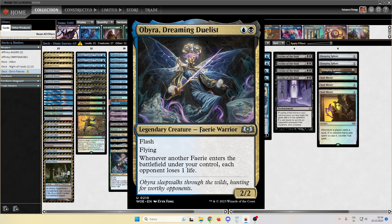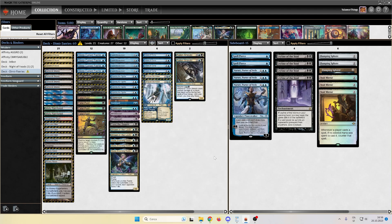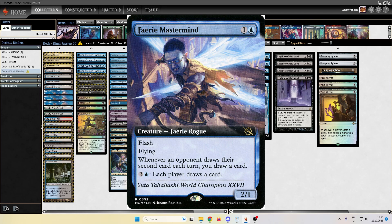Obaira is, of course, legendary, so we don't want too many copies of her at the same time. Also, given the high presence of Beanstalk decks, I included a full playset of Fairy Masterminds.